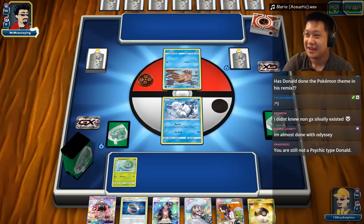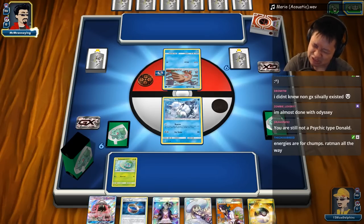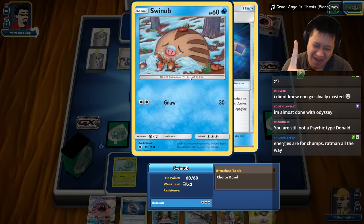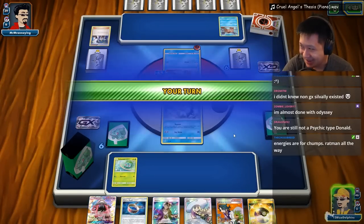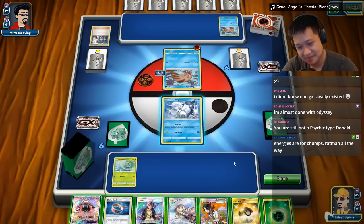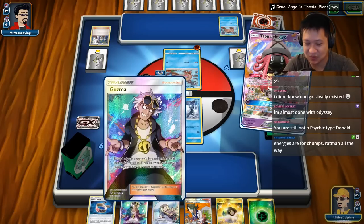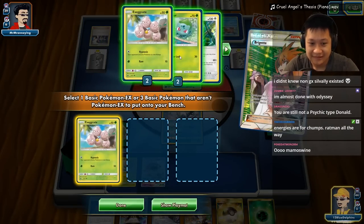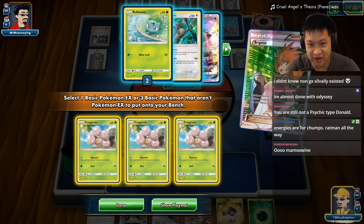Let's do another Alolan Exeggutor match. Today's Twitch winner is Mr. Annoying — congratulations! Let's get started, I'm going to play my remix of 'Cruel Angel's Thesis' from Neon Genesis Evangelion. You're going for that big heavy build because these are heavy. I like you! Brigette — this is definitely a good time to Brigette. I'm gonna get value from this supporter. I have almost everything I want — this is excellent for turn two. Let's get two Exeggutors and Banana Master.